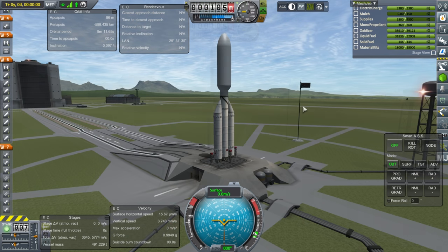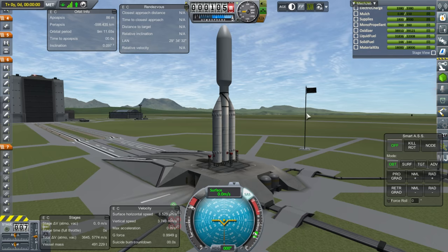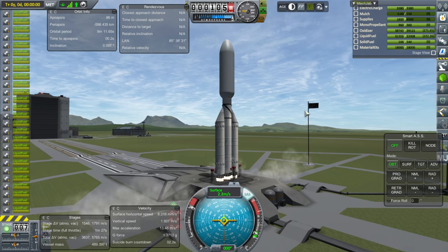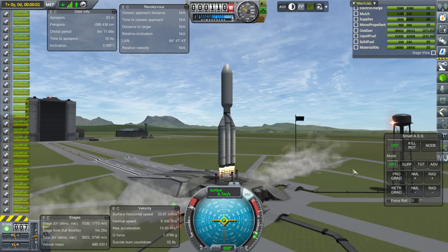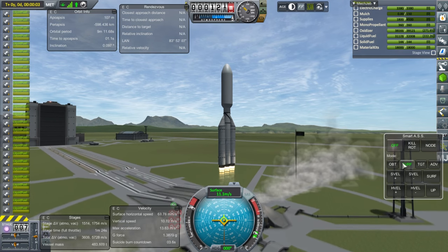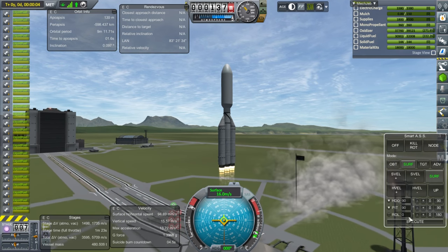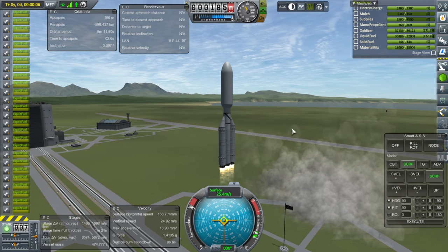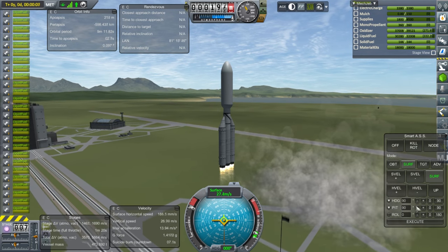Okay, recovered and fixed. SAS is on, throttle is up, and ignition. Off we go. I will assume SmartASS can handle this until evidence to the contrary.